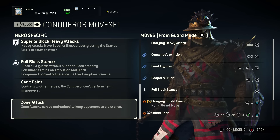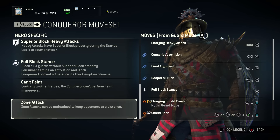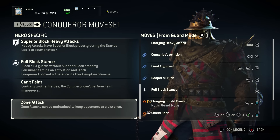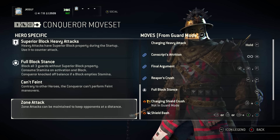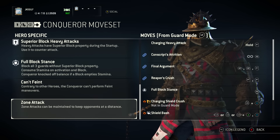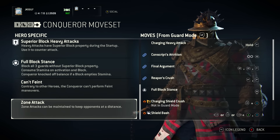Finally, the Conqueror's zone attack can be maintained indefinitely until you run out of stamina to keep opponents at a distance. He keeps swinging his flail over his head until he runs out of stamina. Really useful for soldiers on Dominion.